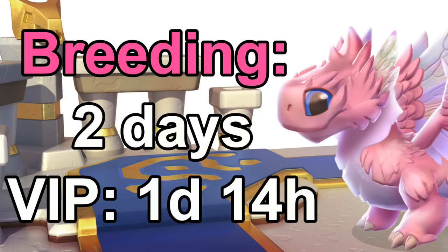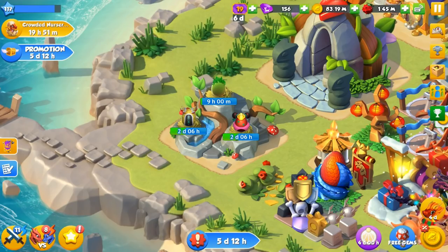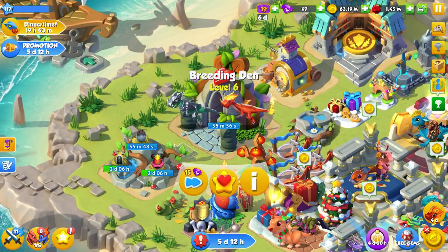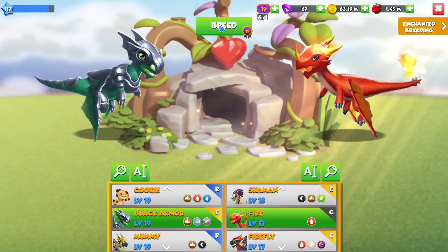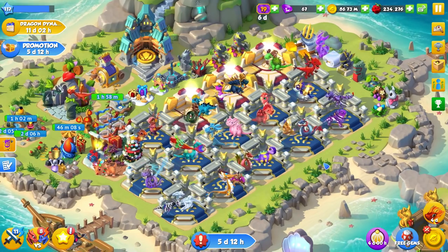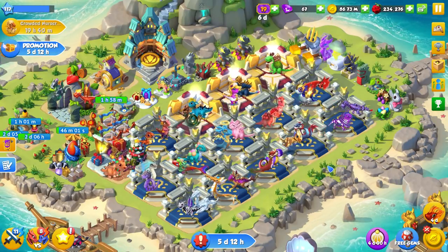The Fairy Dragon's breeding time is the same as all Legendary Dragons — two days normally, or one day and 14 hours with VIP active, so you should be able to tell instantly whether you've bred her or not. The important thing about breeding Dragons of the Month is to be patient. It's a Legendary Dragon — it's not meant to be easy to breed. It's taken me 98 attempts to breed a Dragon of the Month before. If you've only tried 10 or 15 times and you're already complaining it's impossible, I haven't failed to breed a Dragon of the Month in over two years just by refusing to give up and breeding as often as possible.